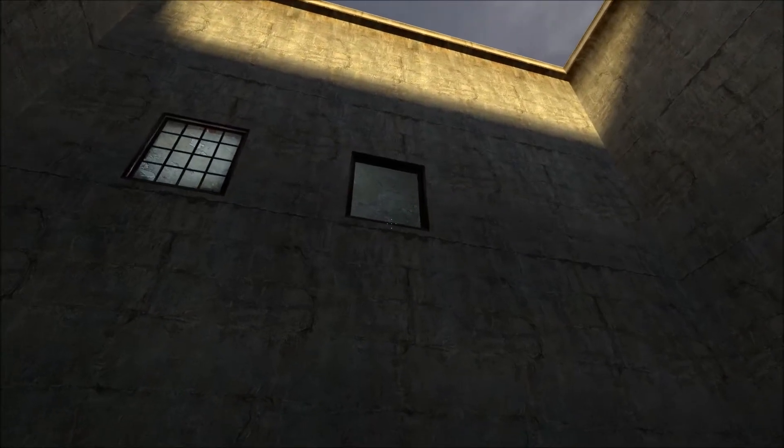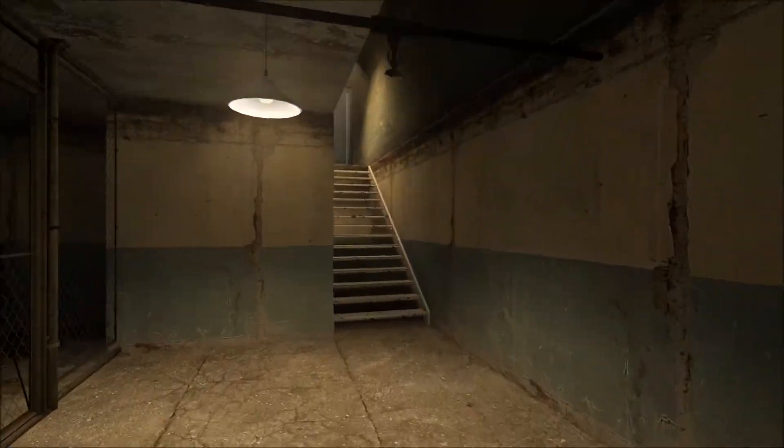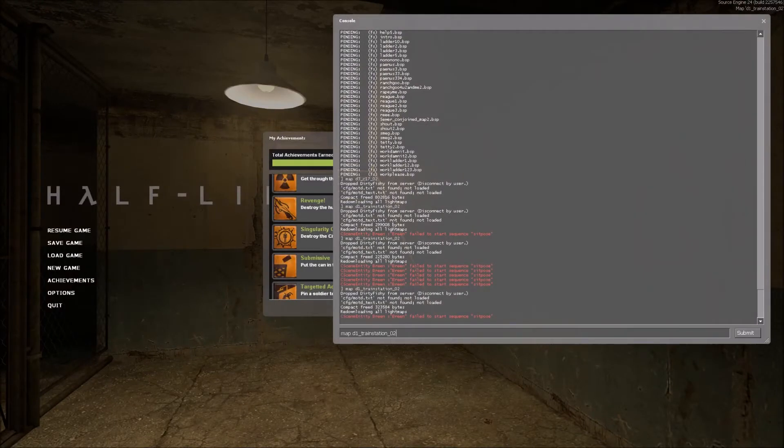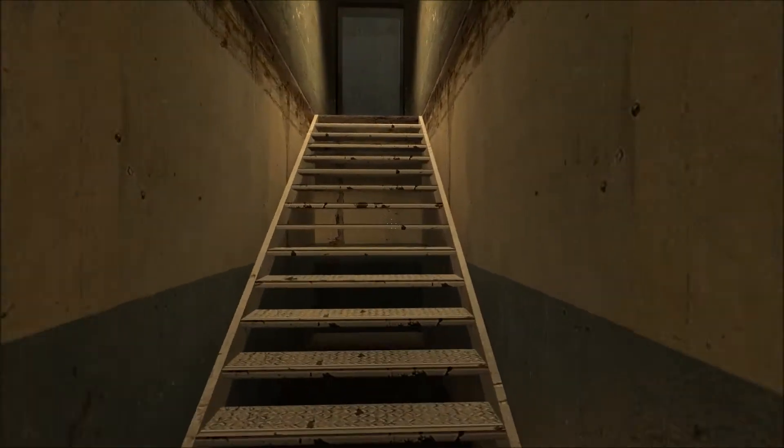After you jump out of the window and land on the box and it breaks, you will be in this area. You can also type in map D1_train_station_02 and that will lead you to the right level.